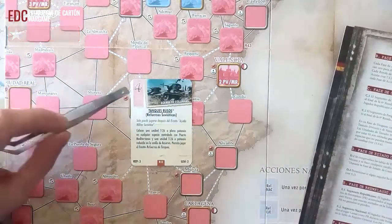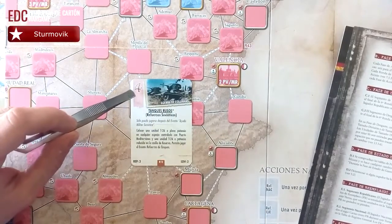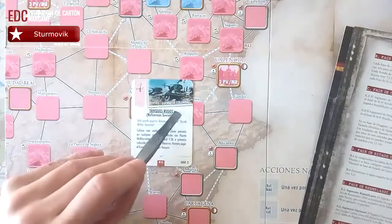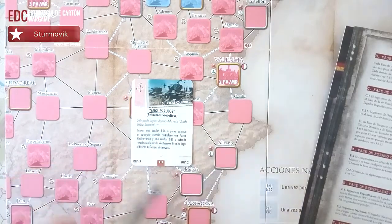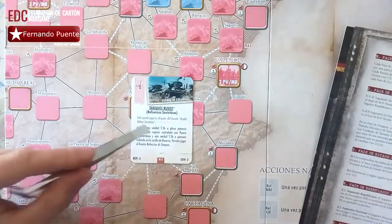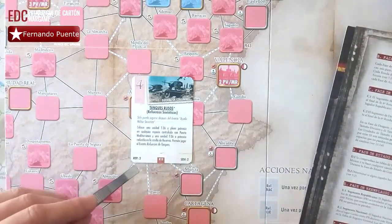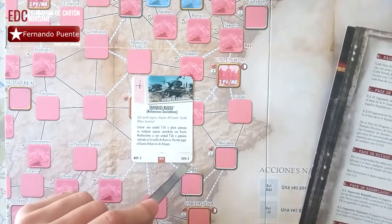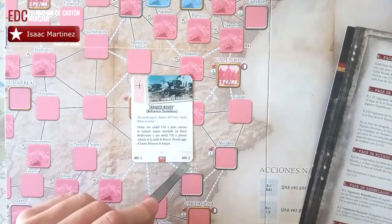Vamos a desglosar estas cartas. El valor arriba a la izquierda son los puntos de operaciones. El nombre del evento en este caso es 'Tanque Ruso'. Aquí tenemos el efecto del evento. Y luego los valores de puntos de refuerzo: para el bando republicano serían tres puntos; si ya estuviera la ayuda soviética en marcha, tendríamos dos puntos posibles.